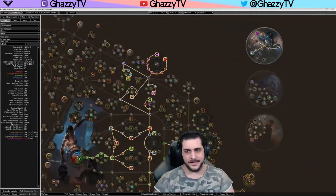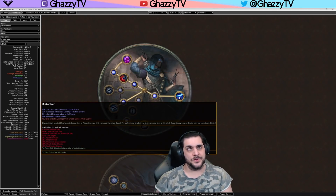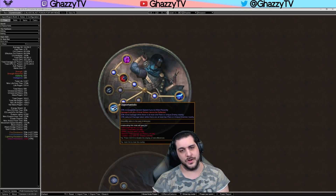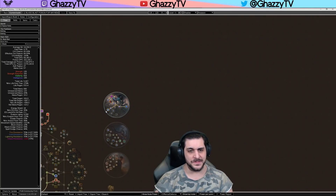We can start with the ascendancy nodes. I would start by getting Noxious Strike once you get to level 38 and move over to Blade Blast — pick up Noxious Strike as soon as possible, as you can level very effectively with it. The second node I would take is Mistwalker, to make leveling speed much more efficient. It's comfortable to take Mistwalker around level 60-65, such as when you're farming in Tabula Rasa in Blood Aqueduct. Then pick up Toxic Delivery for more damage, and last, go for Opportunistic for more single-target damage and movement speed. You can swap and take Toxic Delivery after Opportunistic if you prefer.